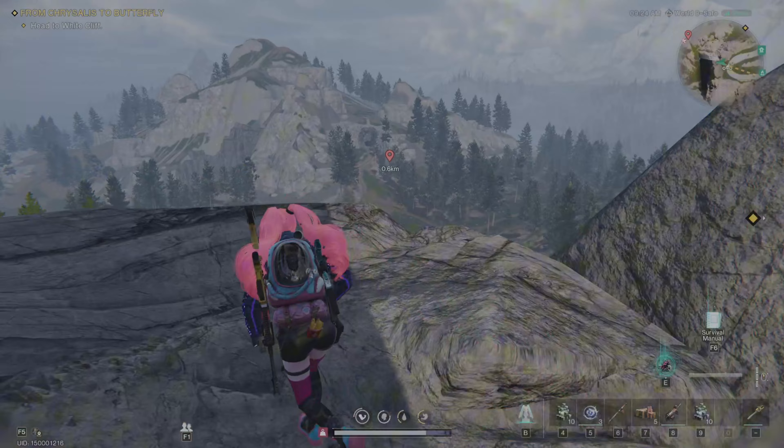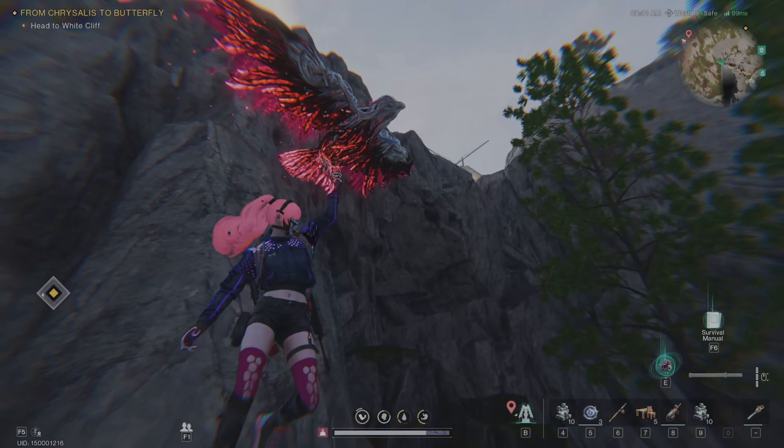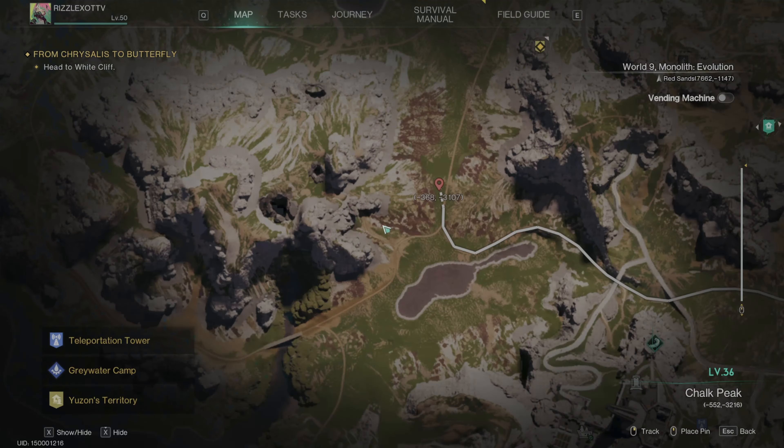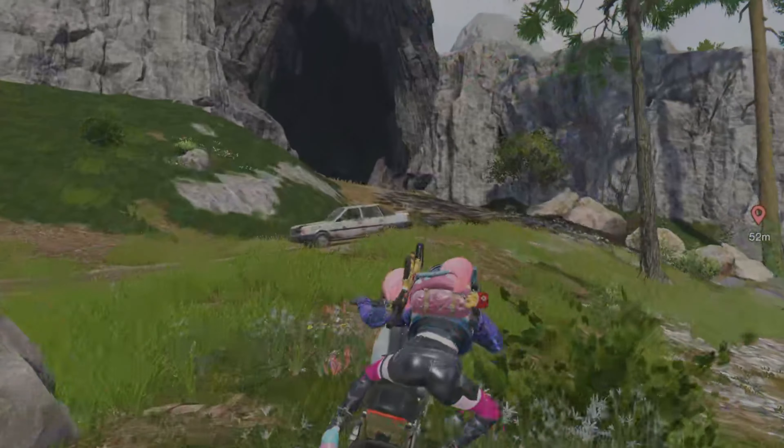And trust me, this is the find you're going to want to check out. This cave is located at Chalk Peak coordinates -567, -3176, and it's recommended for players around level 36.